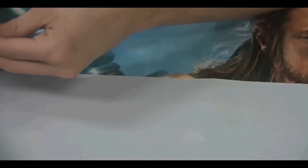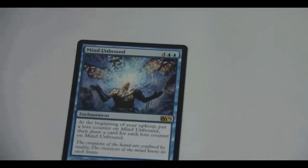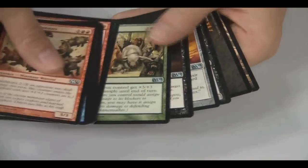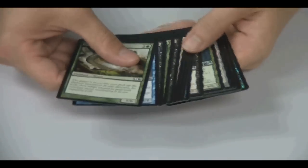Three packs to go. Mind Unbound — keep drawing more and more cards each turn. Vengeful Pharaoh is our rare — brand new. A lot of zombies and vampires in this set. Last pack, foil in it.